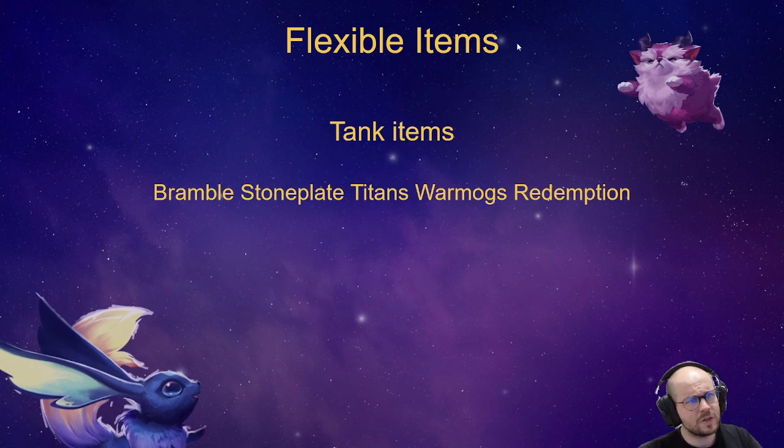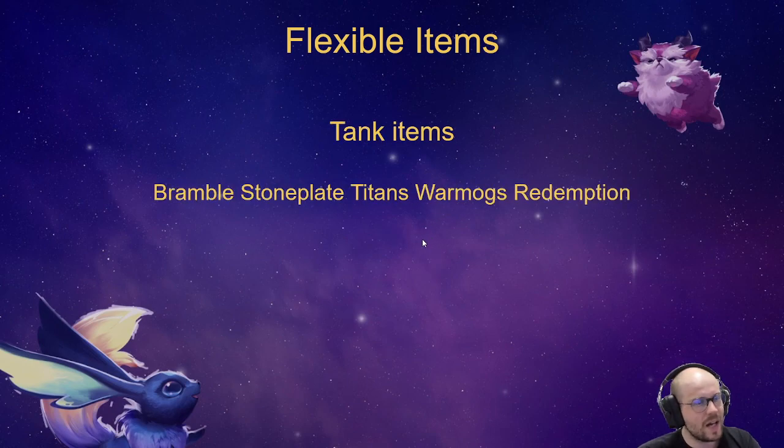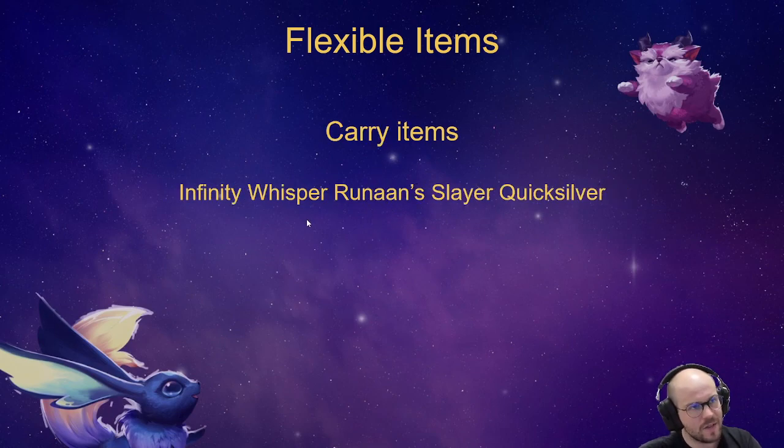The thing about being flexible with items is when you have two or three components, you should think about what tank item or carry item you want to make — whether it's IE, Last Whisper, Runaan's, Giant Slayer, Quicksilver, BT, or many other carry items. For example, if you have Bow, Armor, and Glove, should you make Last Whisper or Titans? You should probably make Titans because you started Bow and you're more likely to get another Bow, and you have a glove to make Last Whisper, Infinity, or QSS later. It's really important when making items to think not just about what you're making right away, but what components are left over.